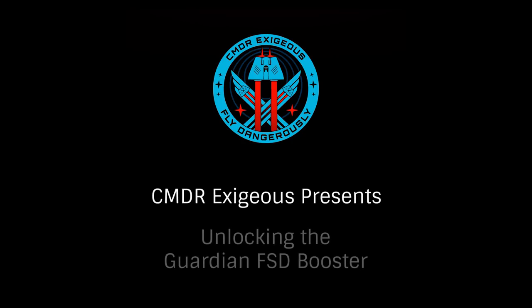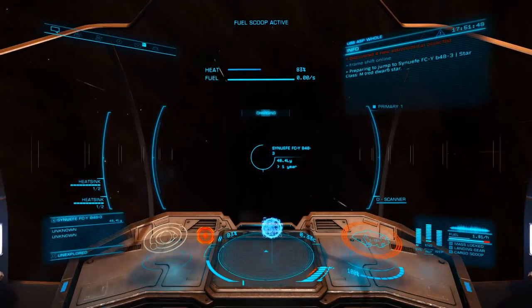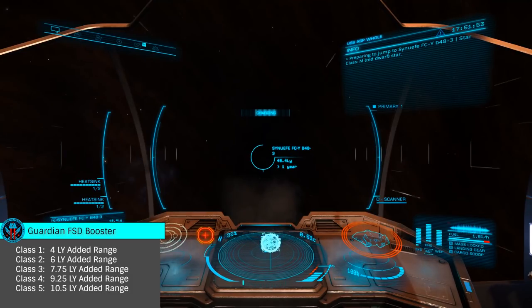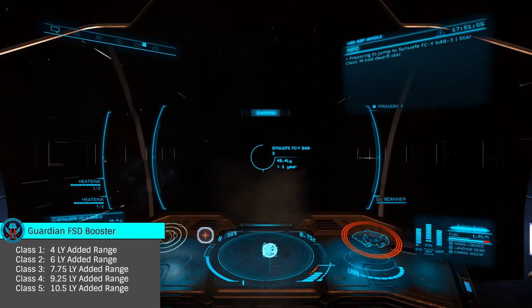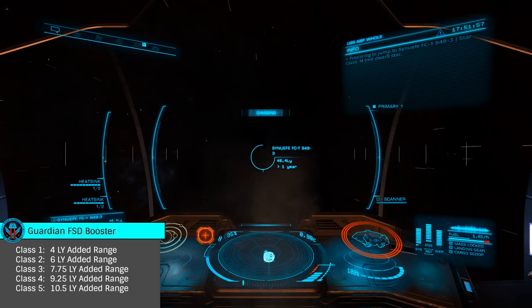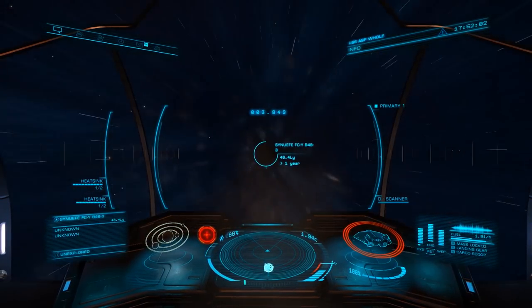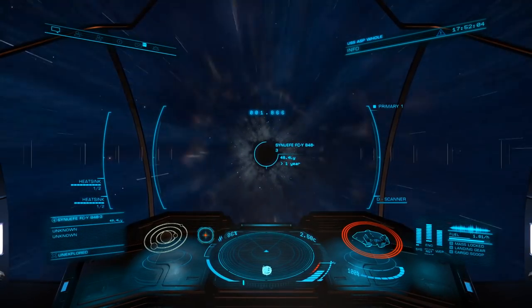Hello, I'm Commander Exegius, and today we'll be looking at how to unlock the Guardian FSD Booster. This is an optional internal module that comes in Class 2 through 5, adding 4, 6, 7.75, 9.25, and 10.5 light years of range respectively. Given the significant range increase, this is an excellent module for any ship in the galaxy.